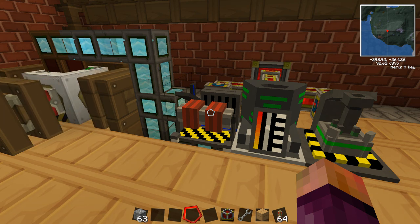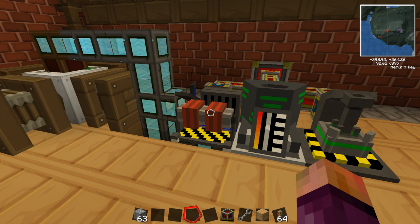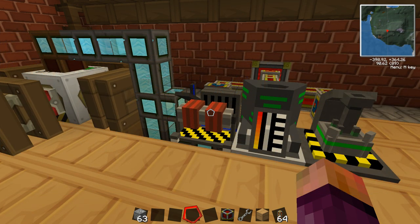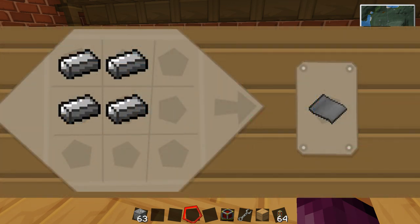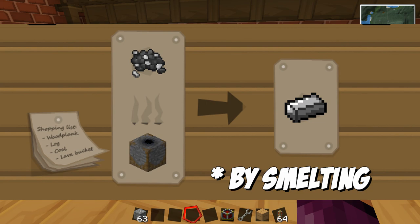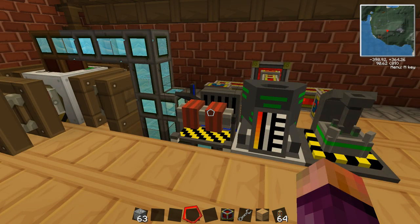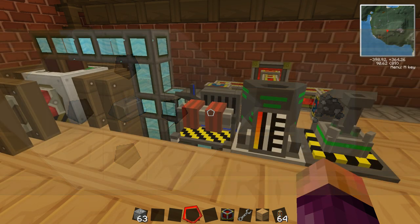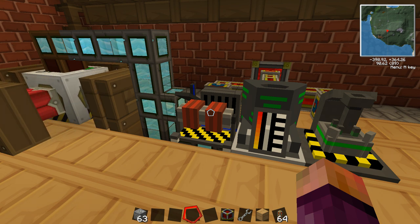Bronze is made using an induction smelter — you need three copper and one tin and it will make bronze ingots. Steel plates are made using four steel in a 2x2 crafting shape. Steel is made from steel dust, which is made using one iron surrounded by four coal in the configuration on screen. That makes steel dust, which you smelt to make steel, then use to make steel plates.